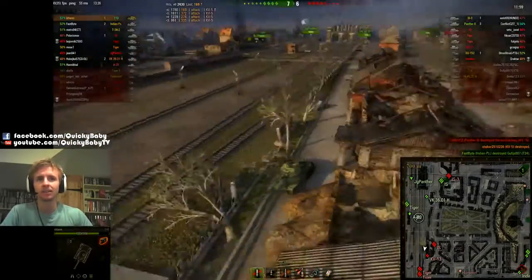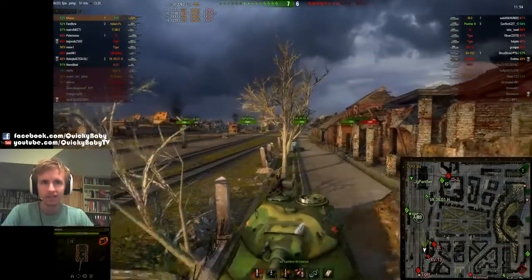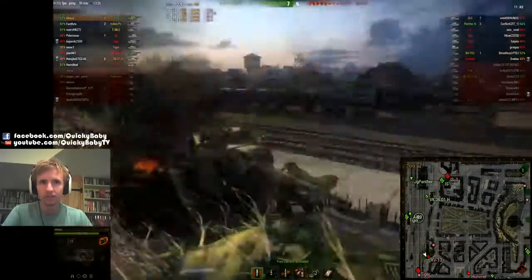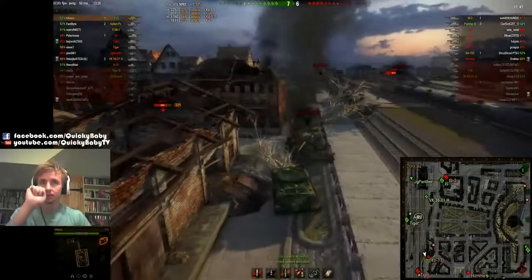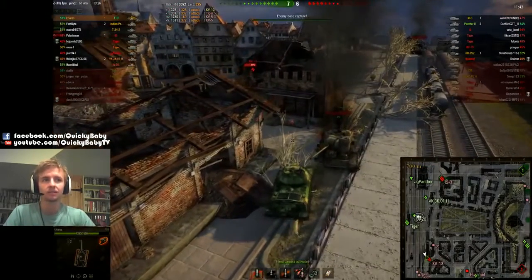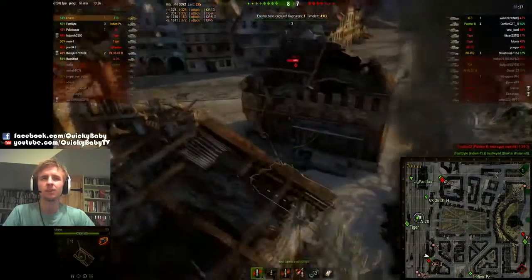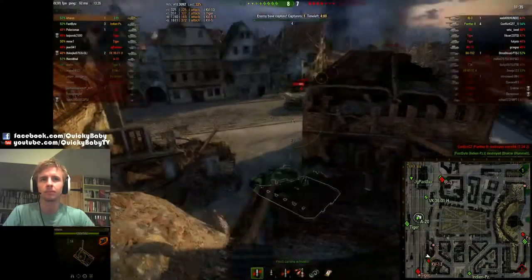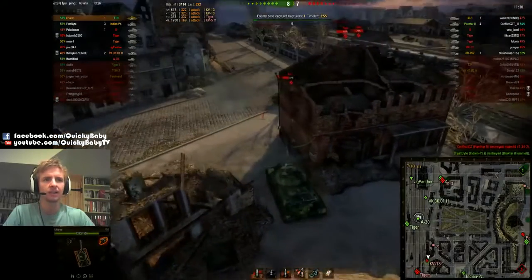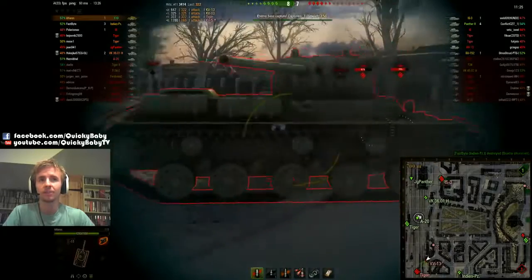Let's take a look to see where the only penetrating shot has gone in against him. Looks like it was the Coppola guys — yep, there's our Coppola penetration. So now Kehers is absolutely rocking it. He's going after that tier 7 medium, the KV-13, already having done 3,100 damage this game. For some reason the KV-13 was looking at the Tiger. I don't know what that KV-13 was thinking.